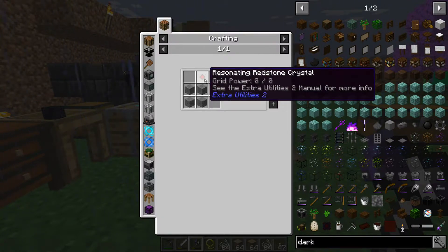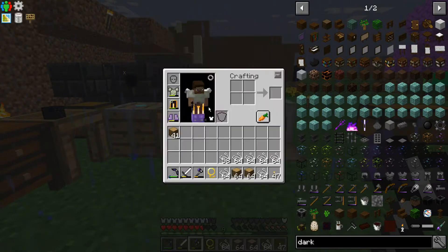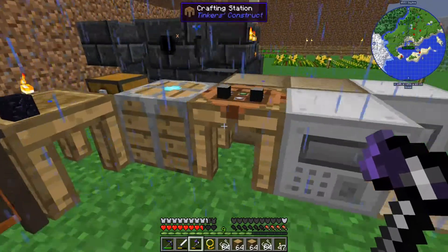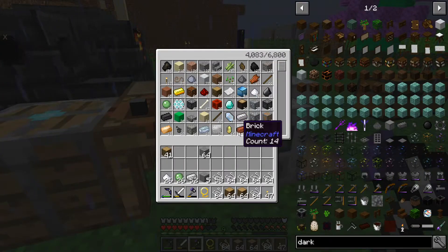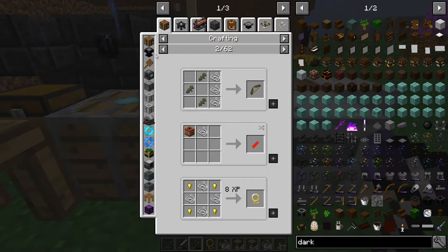There's a power messenger — doesn't it mean teleportation? Wait, I can actually make that. I have resonant crystals — I can make whatever this is. I think it's a teleportation stone. But I can't make one of those because I don't have ender pearls. We really need ender pearls.